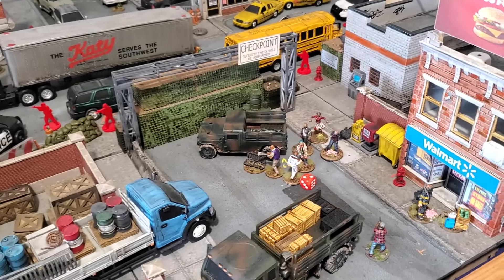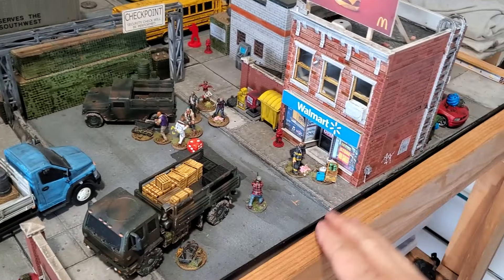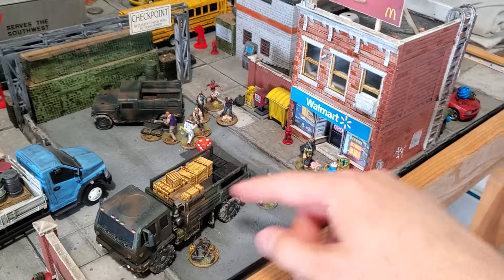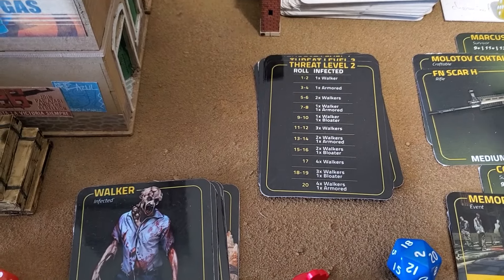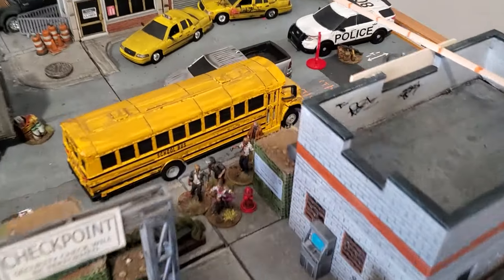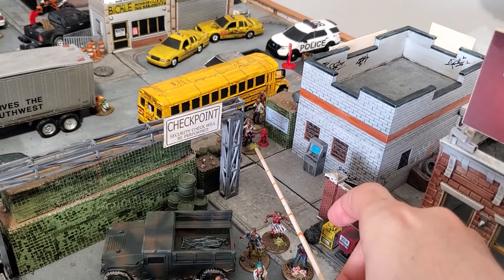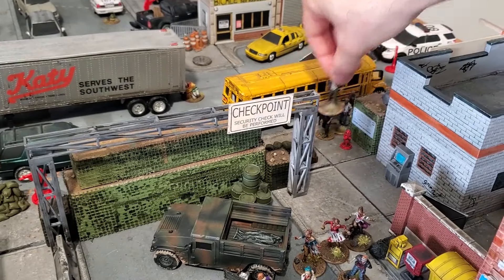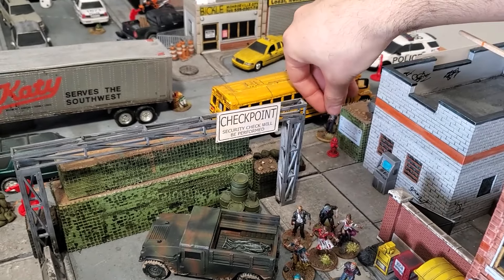Not great news. On this side, this shadow can move and gain line of sight on my survivor. I roll — we can already see him, so I can reveal that one. A 20 — four walkers and one armored. This group just spawned, they become alerted and move six inches toward my group of survivors, stacking next to the first group there. So I'm definitely going to need some of those Molotov cocktails.